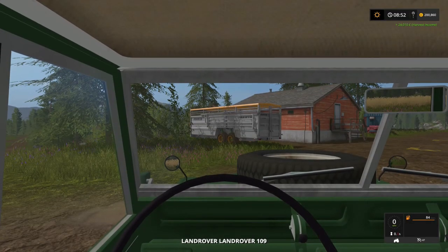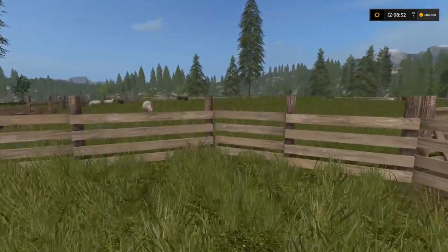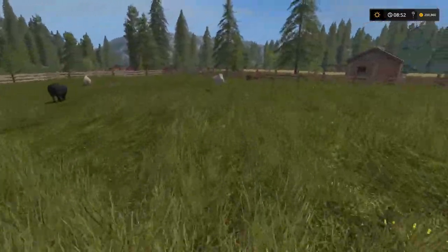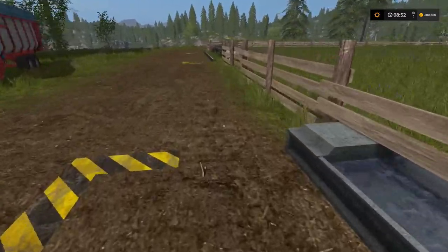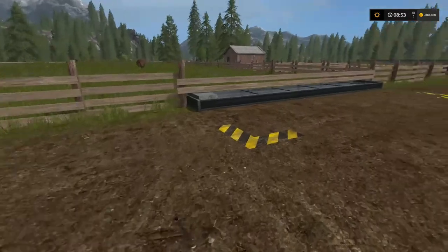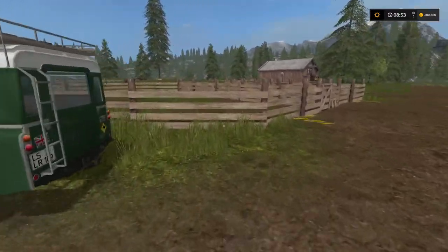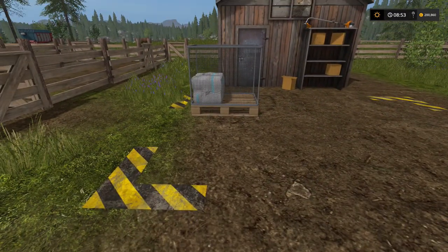I've got the sheep up and running. I've gone down to Mary's Farm and bought 10 sheep - some white ones, some black ones, and a brown one. The water trough is full and the food trough is full of grass. I've got the collection wagon here with some grass in it which we can keep topping up their feed. We also have the animal transportation and the Land Rover. Already we have one bag of wool on the pallet, which is fantastic!